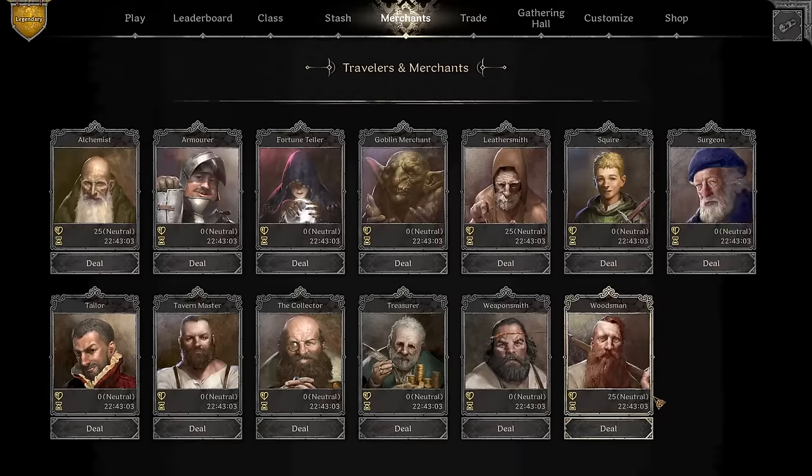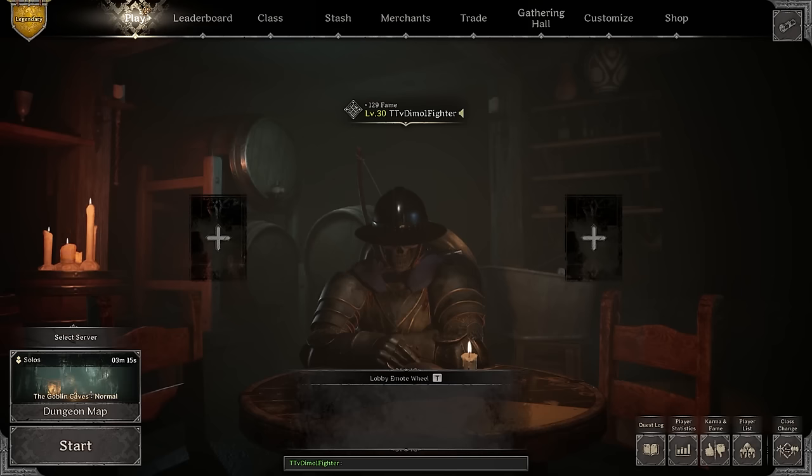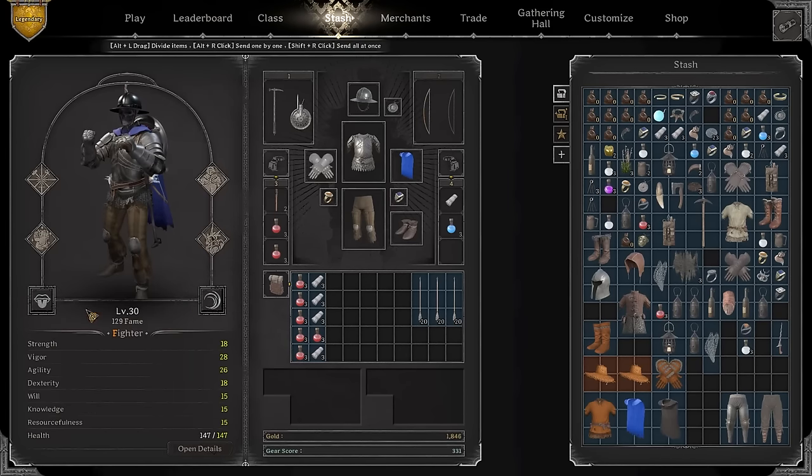When you go past 25 gear score you could end up in a lobby with big boys, so you need to be careful. Our first game is going to be Goblin Caves normals to test this build. As a fighter, this boss feels absolutely broken. The way the game works is rock-paper-scissors — when barbarians dominate too much, the fighter really comes in handy. All you need is a little bit of PDR, a little bit of health, get the right perks and you're already at 70 PDR with 200-plus health.